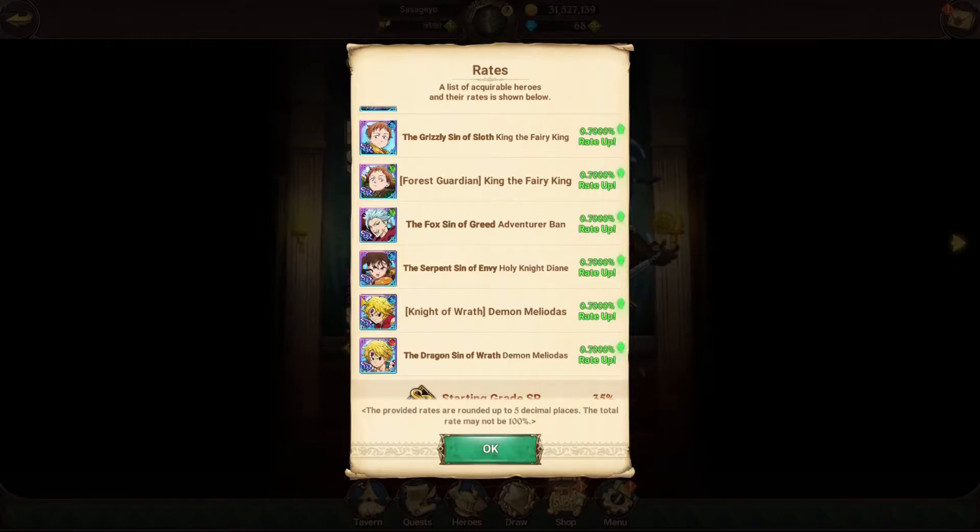Blue Demon Meliodas is still somewhat meta on JP — still very very usable and viable. There's super awakening, if you guys don't know what that is — it's only on JP currently because global is still sort of new, even though it's like four months in. We do not have super awakening on global yet. Basically, super awakening gives you dupe levels on your character, and every dupe level until dupe level four out of six unlocks an extra star for your character.